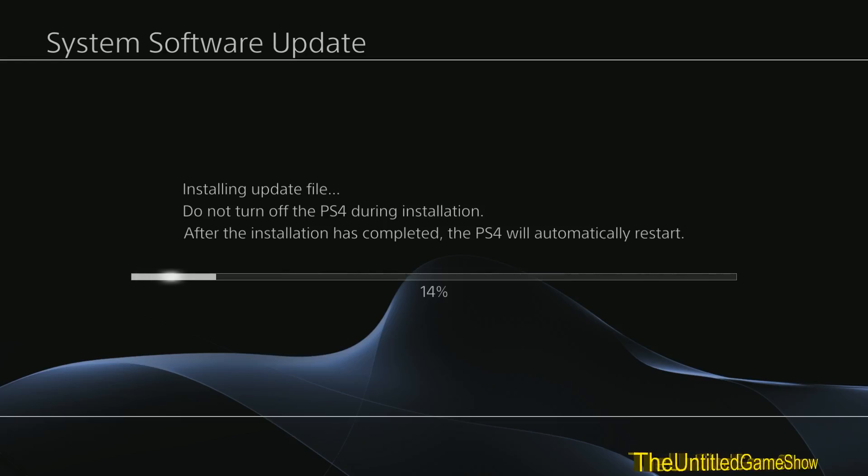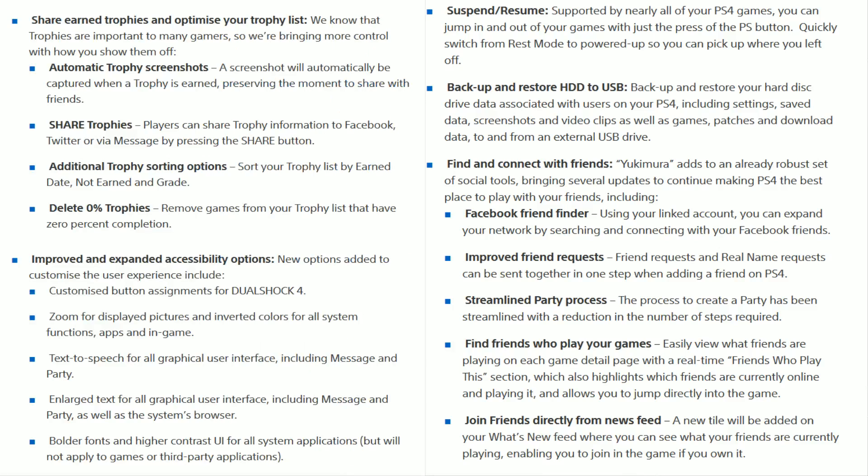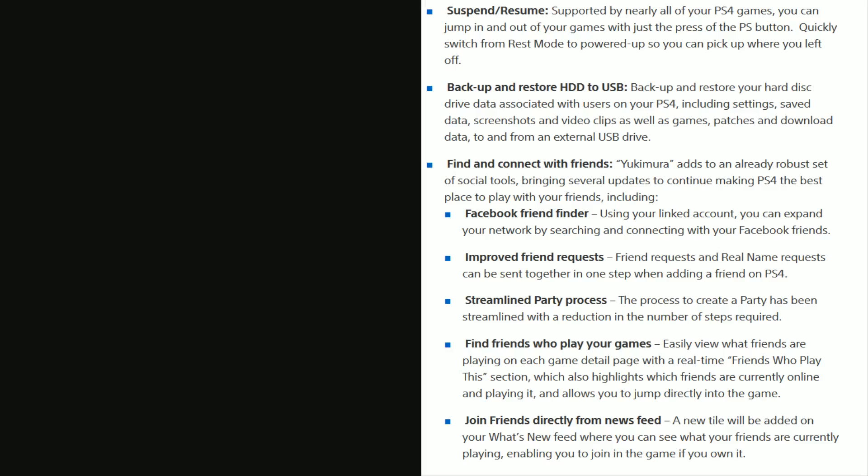Let's talk about what's actually coming inside this update while it goes through the full process. In this update, ladies and gentlemen, these are a few of the features: you can get Share Play at 60 frames per second, you're going to be able to get Suspend and Resume — that's the big feature we've been looking forward to. You can back up to a hard drive, find friends through Facebook, improved friend request systems, streamlined party process, find friends playing the same game as you, and join friends directly on the newsfeed. There's a lot of new features, but let's get right back into the actual process to make sure there are no errors.